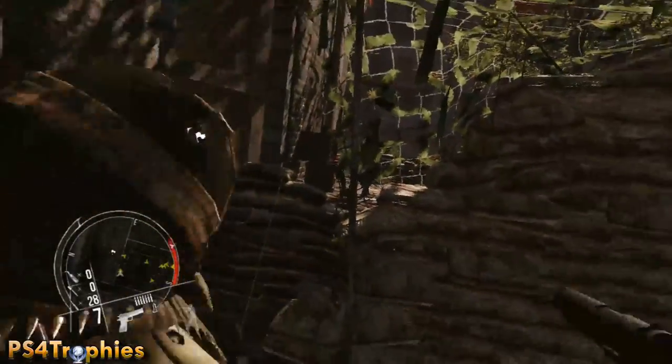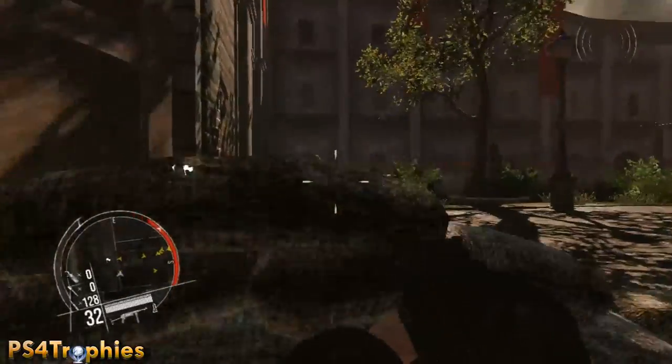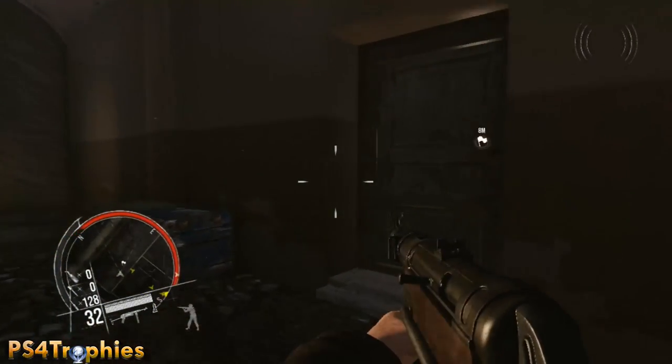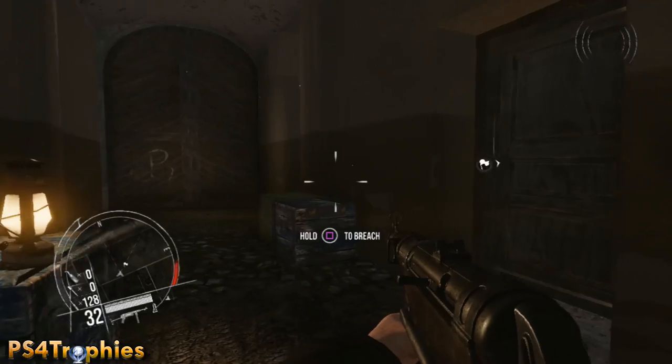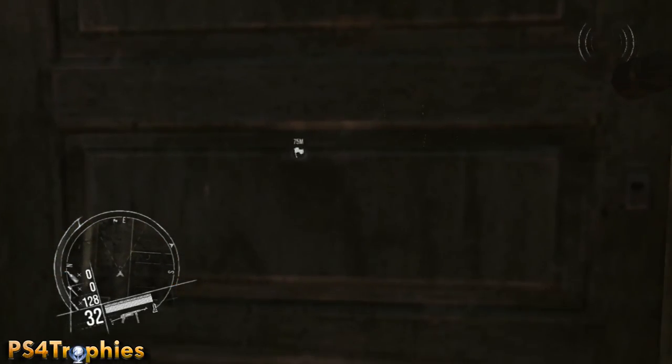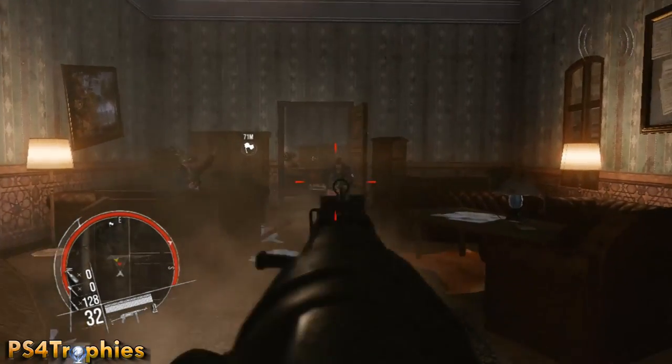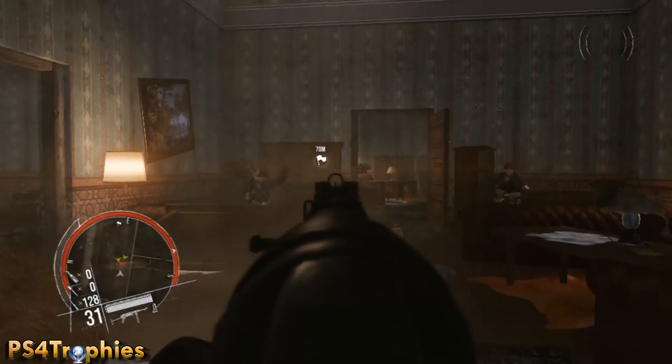Remember, if you do get spotted you can restart checkpoint or let the guys kill you. Now the guy turned around so I'm going to take him hostage and then just kill him — that's faster than doing a stealth takedown. Then jump over the sandbags and as soon as you breach this door to my right you will get the trophy, as long as you weren't spotted up to this point. That's it guys, thanks for watching — please like, comment and subscribe.